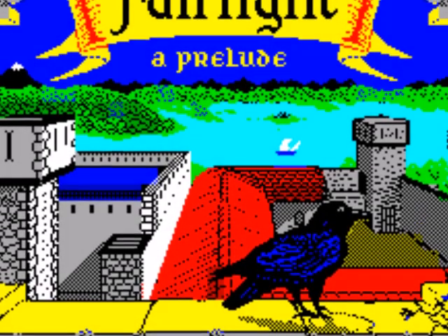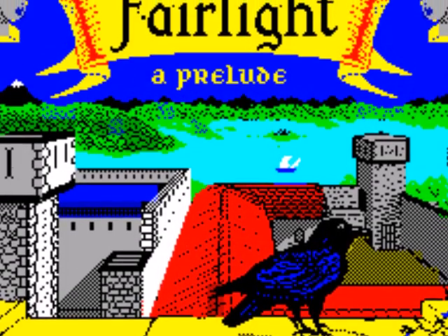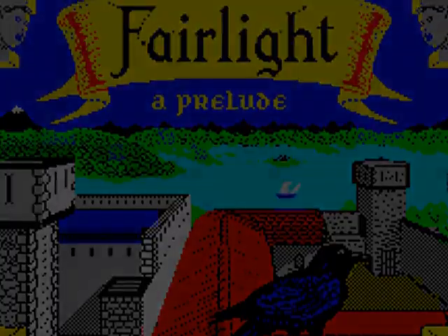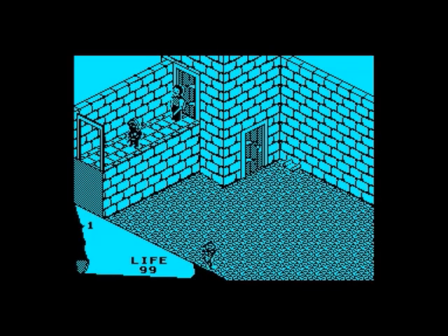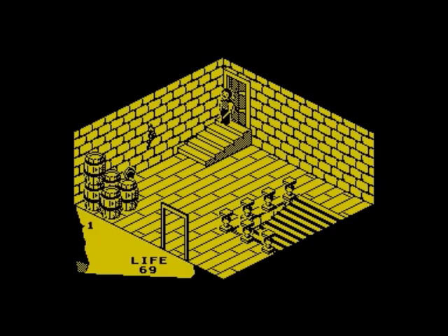The next game is Fairlight from The Edge, released in 1985 — this is the 128K version. Obviously Knight Lore had set the standard for isometric games, but I think Fairlight has just got so much atmosphere and character about it that I always found Knight Lore was lacking by comparison. This game plays as good as it looks.